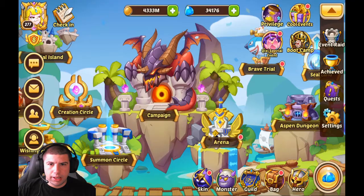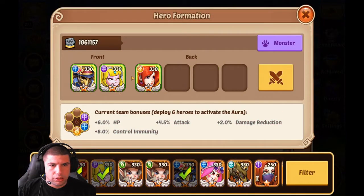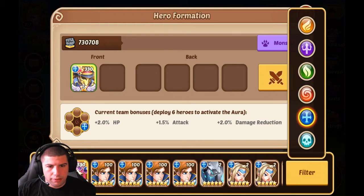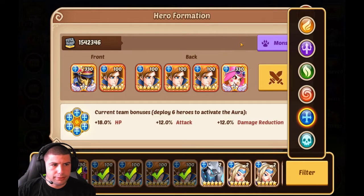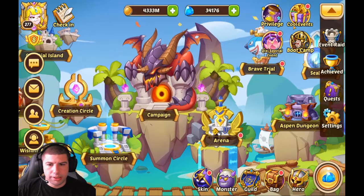As far as the lineup goes, I'll show you guys how we put them in. We had Sherlock in the front, followed by the four Valentinos, and then finally Penny. And again, we were using the Dragon as the pet.